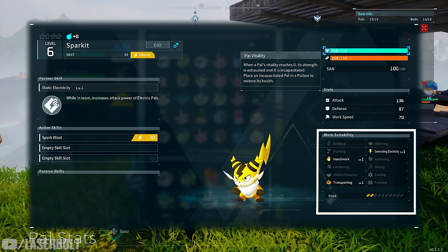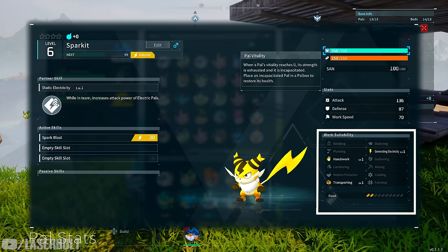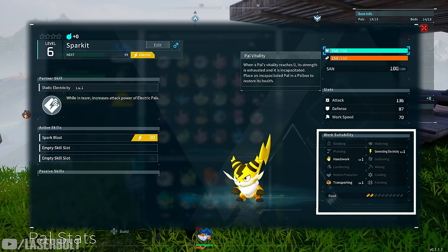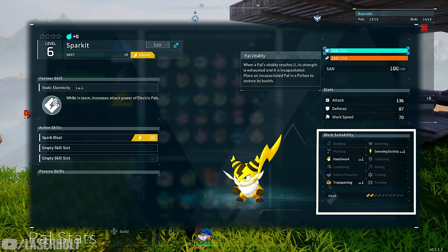Medicine production isn't critical until later stages, but becomes important when your pals get injured. Transporting moves harvested goods to the basket or box — you need at least one pal for that. Watering handles the fields. Generating electricity is a late-game task for mass-producing items. Gathering collects food. Mining handles rocks. Cooling maintains temperature in hot areas. Farming covers eggs and wool.